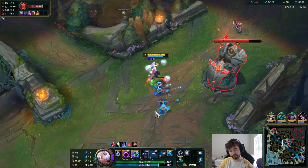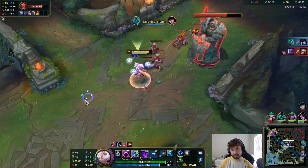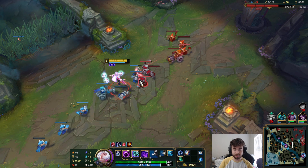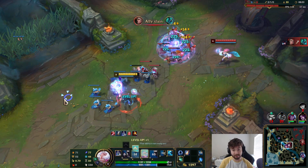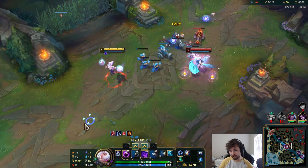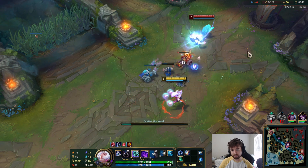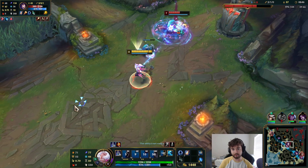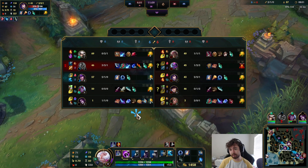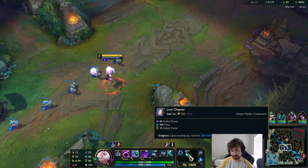I wouldn't know if this is necessarily a buff compared to live Syndra, because live Syndra is actually quite good — your Q deals 25% bonus damage to champions. So your Q hits really, really hard. Now I need to land two to maybe deal just as much, so who knows if this is actually a nerf or a buff. Let's look for a stun here and then follow up with abilities. We still need to be afraid of Evelynn — we last saw her top side.